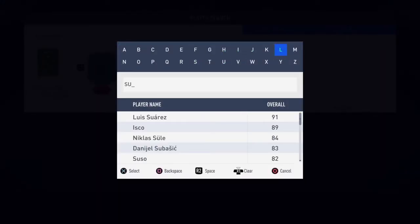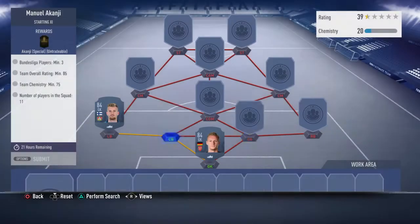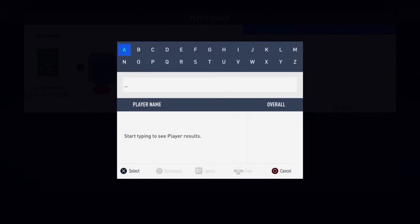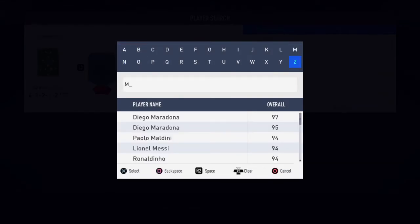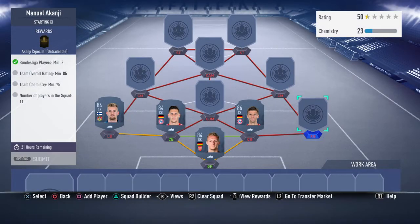We've got Bern Leno and that other keeper in goal. We've got Sule at last centre back. Then left back — like I said you don't need any position change, it doesn't matter. Buy the players in their base positions — it should be fine. Like Thomas Muller, centre forward card at centre back, works fine.